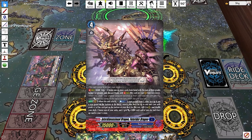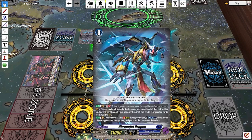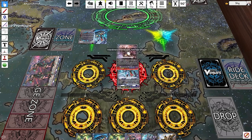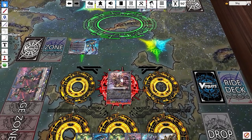Looking at Fate Rider: in the top left you'll see it has Triple Drive — all strides have Triple Drive, so remember to check three times when you attack. Its power reads 15,000 plus, because you add the stride's power to the vanguard it's placed on. With Chrono Jet Dragon at 13,000 (boosted by the crest), Fate Rider's 15,000 plus means it's currently 28,000 power with Triple Drive — quite strong by Overdress standards.